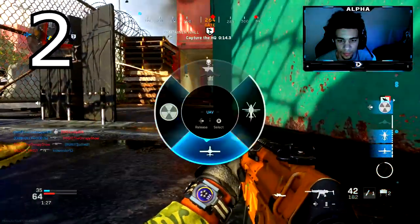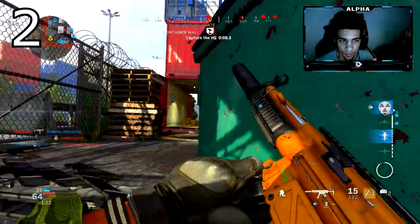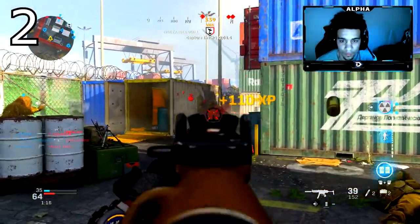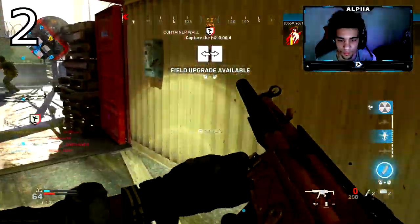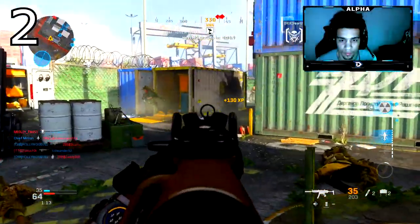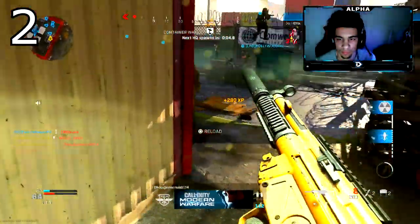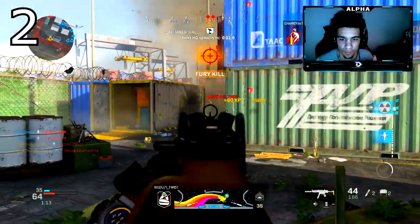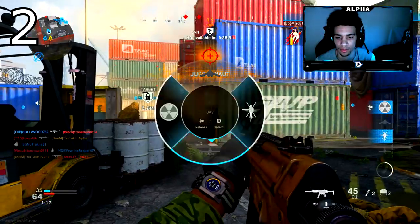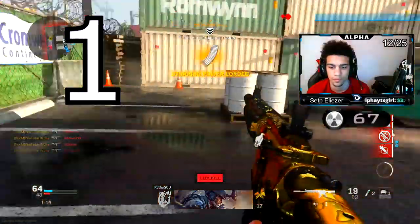Number two is the MP5. This thing is basically a two-shot after it got buffed — I think it was a few weeks after the game came out. Before the buff my friends were raving about it, I tried it without attachments and thought it sucked, but once it's leveled up it's consistent as hell. You can melt kids from far range, close range, mid range — doesn't matter. The MP5 is hands down one of the best SMGs in the game. I wanted to put the Bison higher but the MP5 just melts.